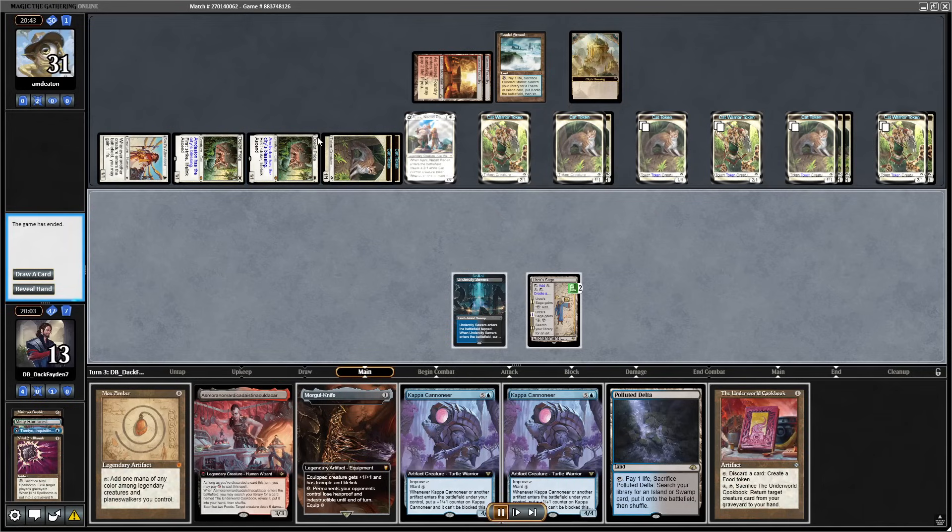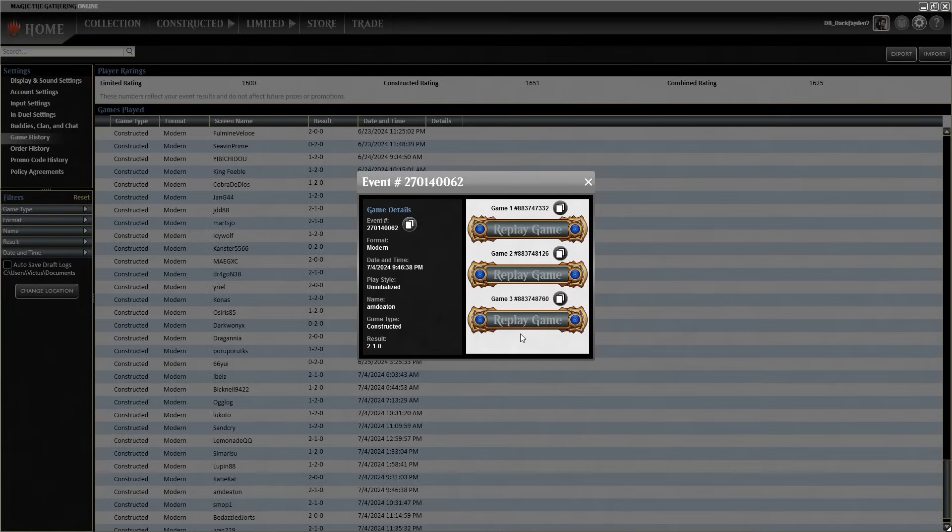Ocelot Pride went completely crazy this game — I've never seen it go as crazy as here. They swarm the board with like 30 power on turn 3. That's pretty cool. That was game 2 — let's check out game 3.